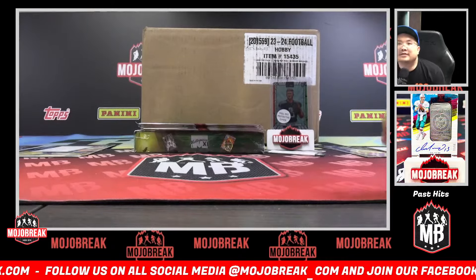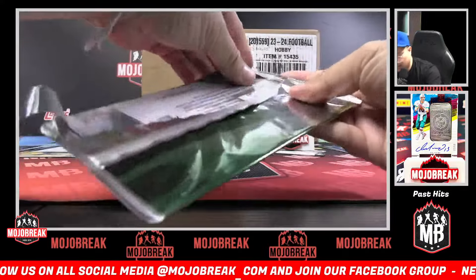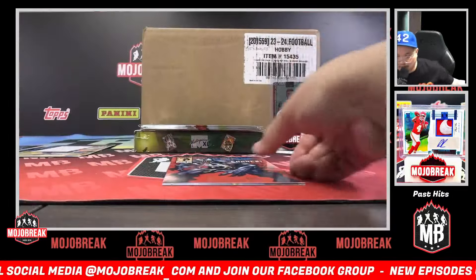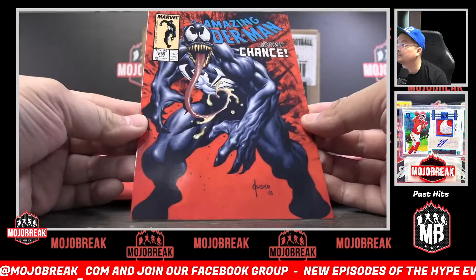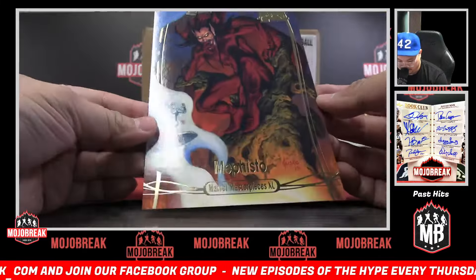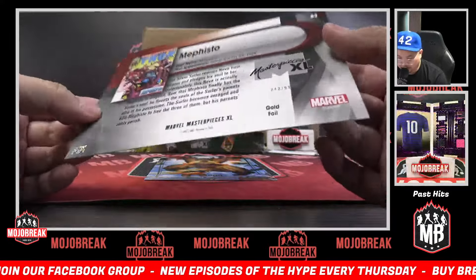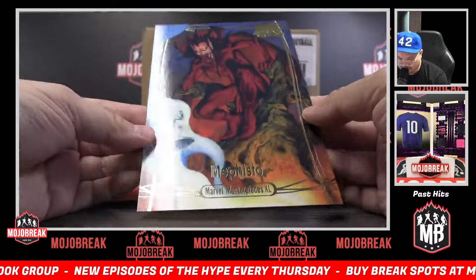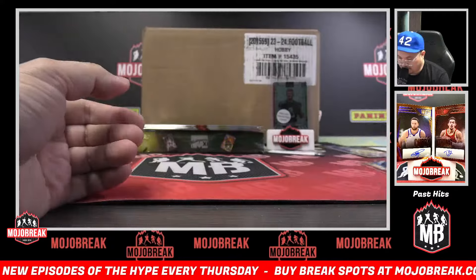Pack seven is going to be for Steven P. Venom Amazing Spider-Man cover. Gold foil Mephisto — 242 out of 999, one of the more rare tiers because it's only numbered out of 299. And then a Groot base card closing out pack seven.